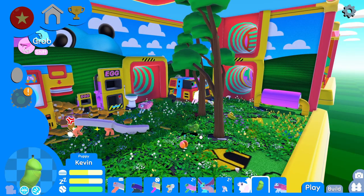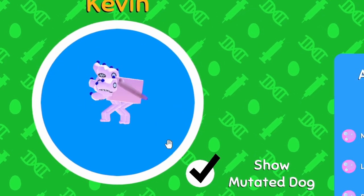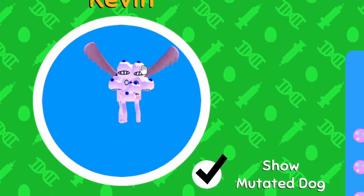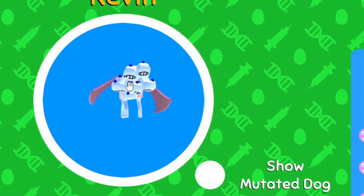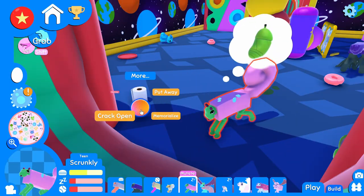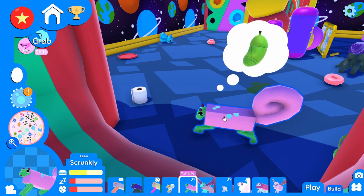Kevin, hop on out. Let's see what we're working with. Whoa, were your eyes like that before? They were. Did you grow an extra head? Hold up — one, two, three, four, five, six. One, two, three, four, five. Okay, I'm just tripping. You just got pink and it's throwing everything off. Scrunkly, my dude. I'm going to put that away — we're not going to memorialize whoever that was from.